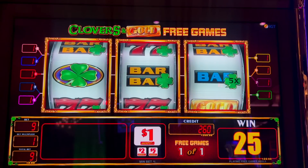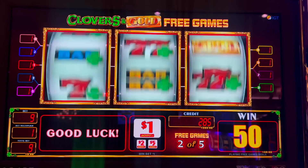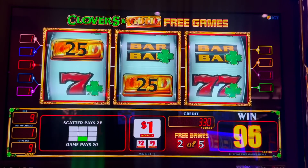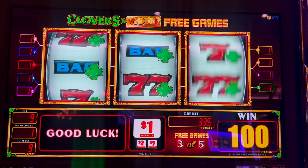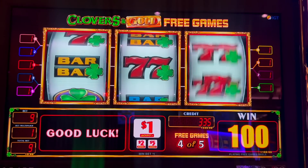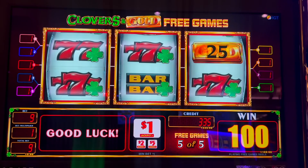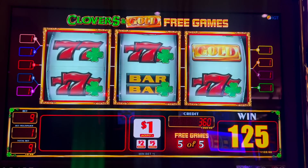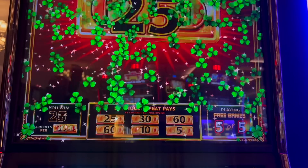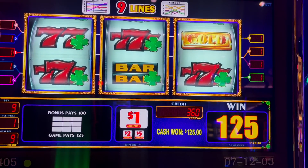We're looking for those gold bars to collect, and you can re-trigger. We got $25 for that gold bar — there's one, two — $50. Two more games to go. All right, we got $125 off of that bonus. We got some Clover showers up there, and we're up to $360 in the machine here.